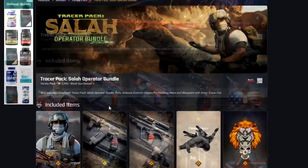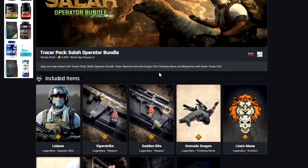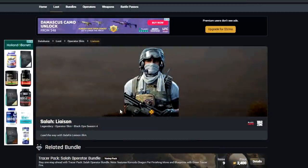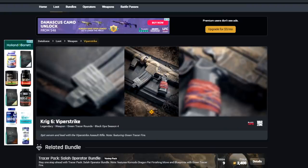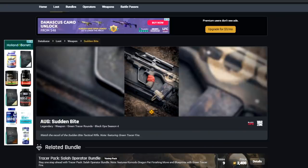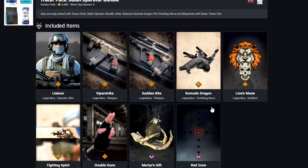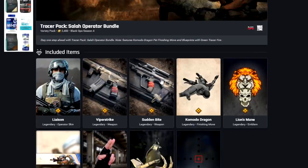For our last Tracer Pack this season, we have the Tracer Pack Salah Operator Bundle, which introduces our new Operator with a Komodo Dragon pet. We've got the Salah skin for the new Operator, Green Tracer Fire blueprints including the Krig-6 and the Org with Sudden Bite, and the Komodo Dragon finisher move. I'm definitely making a showcase video on this, and probably a video showcasing all pet finisher moves in Cold War since I have them all.